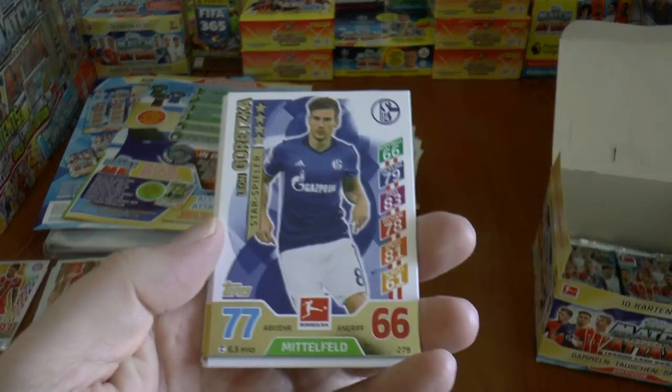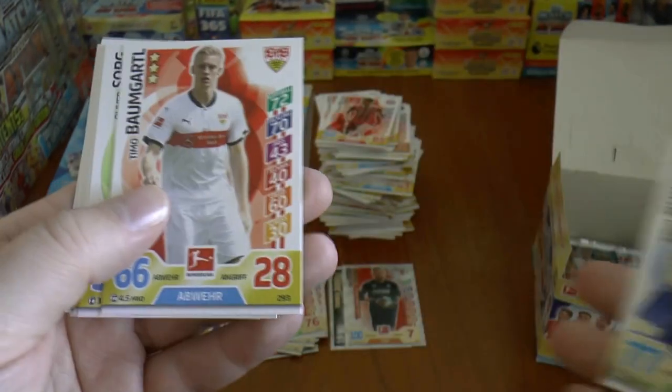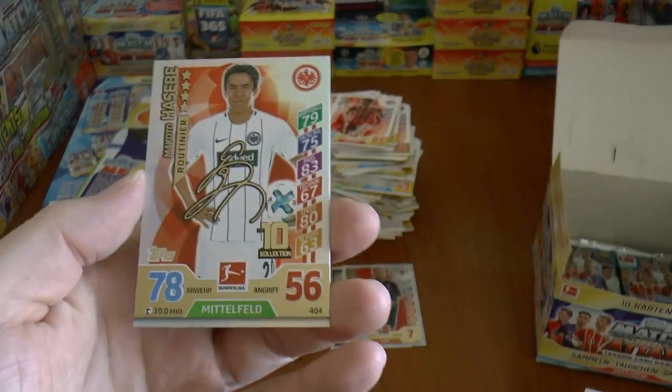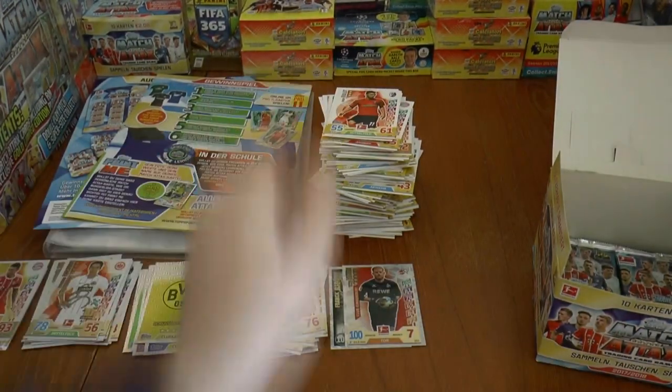Next pack, we'll start with the star player Leon Goretzka. A lot of interest in him around Europe from the big clubs. And it's Hasebe of Eintracht Frankfurt, autograph card, completes that packet.